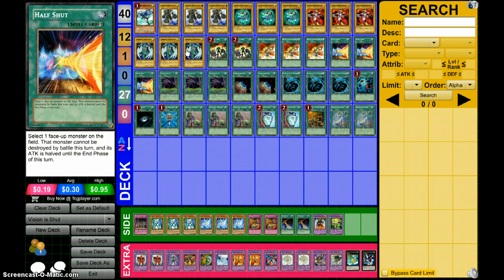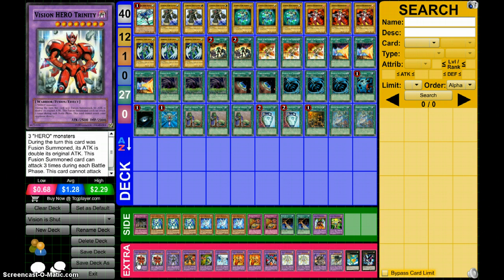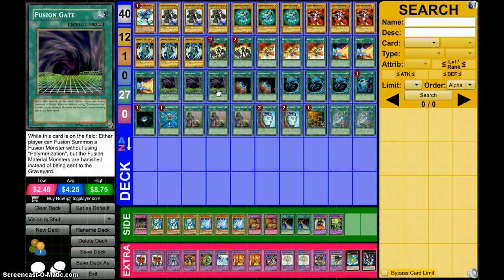That's just Half Shut, three of any hero — because this card takes three of any hero, so Destiny Hero, Masked Hero, any of that — and Fusion Gate, just something to fuse them together. That adds up to the Fusion Gate combo.